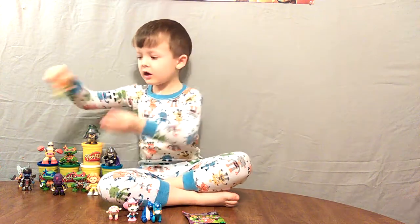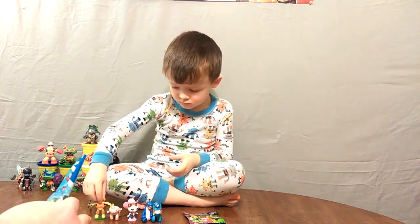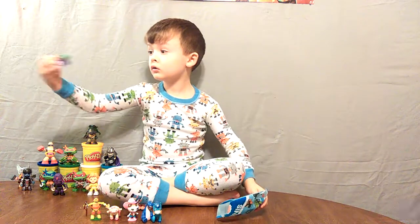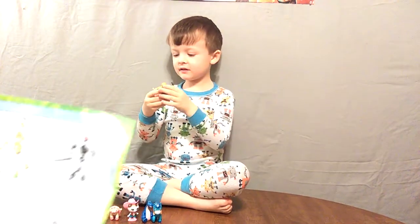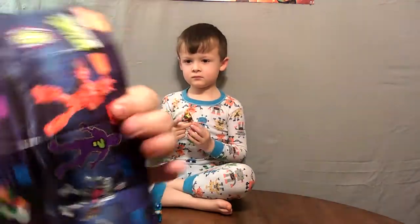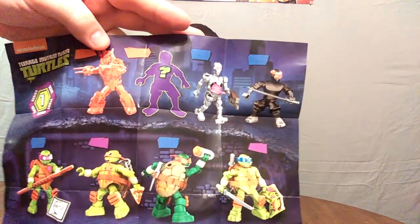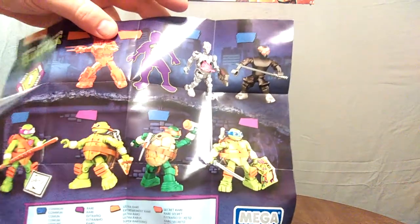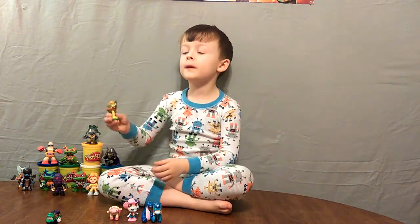Pretty cool. We'll get the rest in another video. Let's move on to Thomas and Friends - we've opened a few of those in our past videos. Here's a quick look at the instructions and the poster it comes with. It shows all of them: there's a red Shredder, a mystery one, Krang, Foot Soldier, then Donnie, Mikey, Raph, and Leo. Pretty cool - series one here by Mega Blocks.